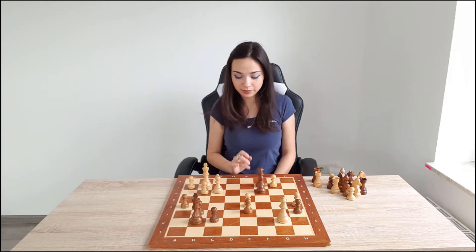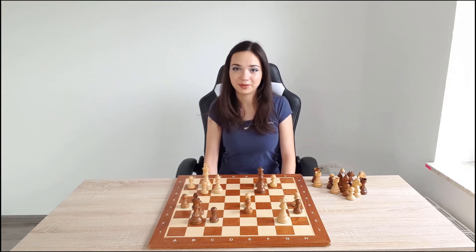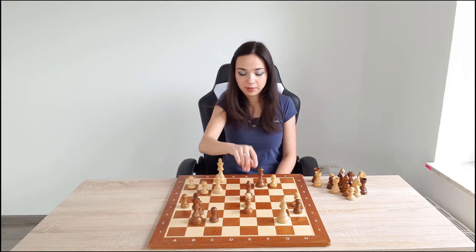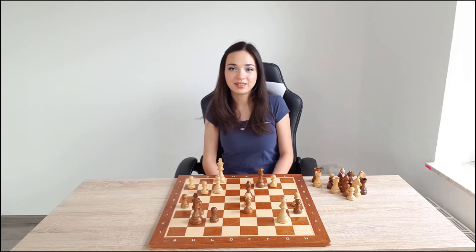We can play Queen c2. And as you can see, something bad is going to happen for white. If he plays King f1, then we can simply play Bishop d4, and you can see that it's almost mate.